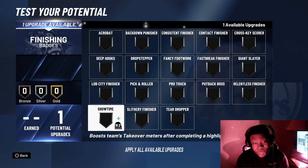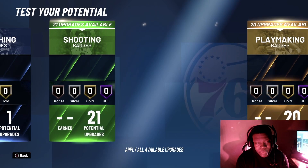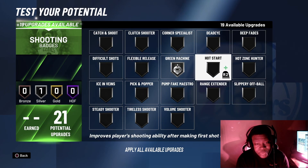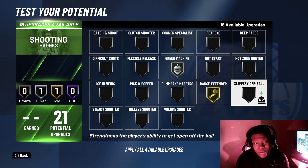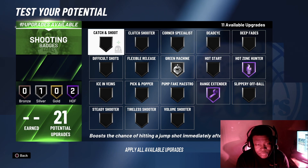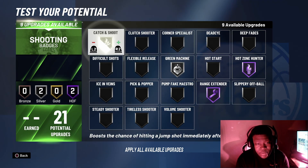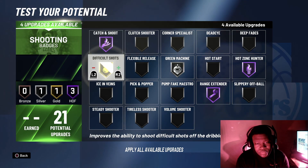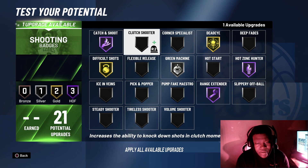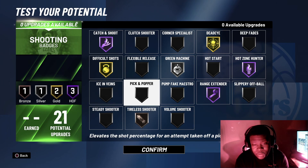On to the badges. For the finisher badges, it really does not matter — I'm just going to put on something quick. For shooting: people told me green machine worked better on silver, so I put on silver green machine. Hall of Fame range extender, Hall of Fame hot zone hunter, Hall of Fame catch and shoot, gold difficult shots, gold dead eye. For the bronze badge, I put on tireless shooter. This is exactly how you want your shooting badges to look.